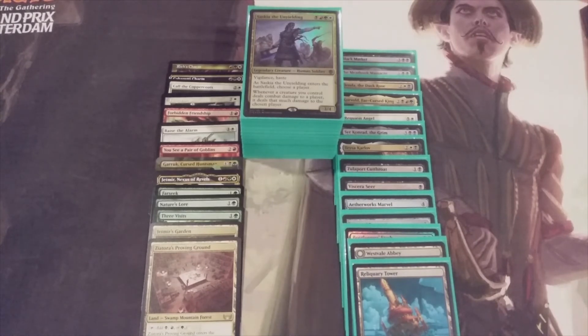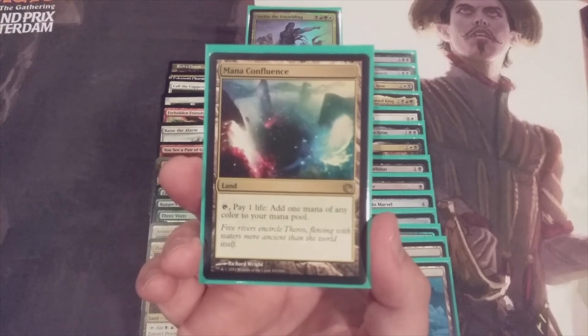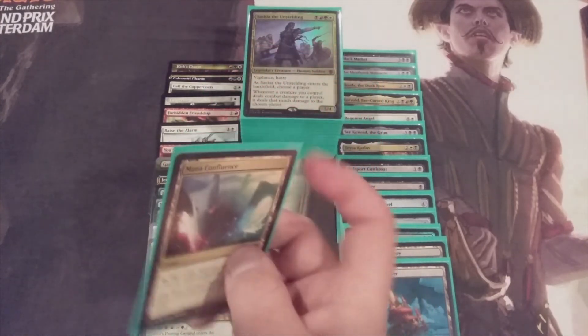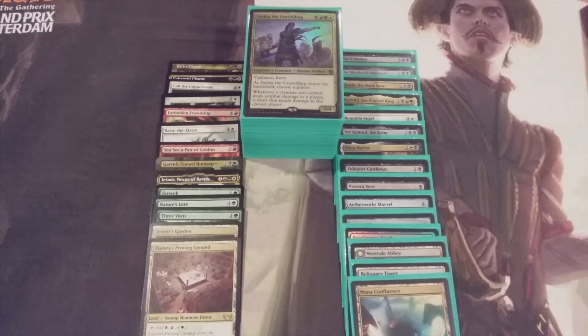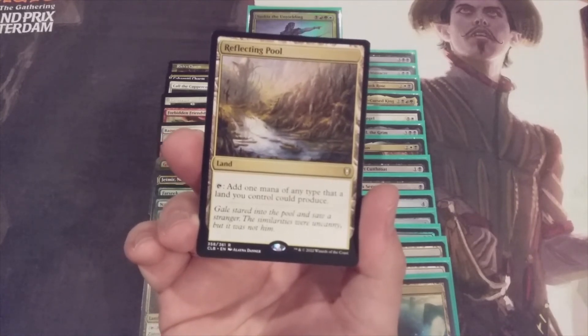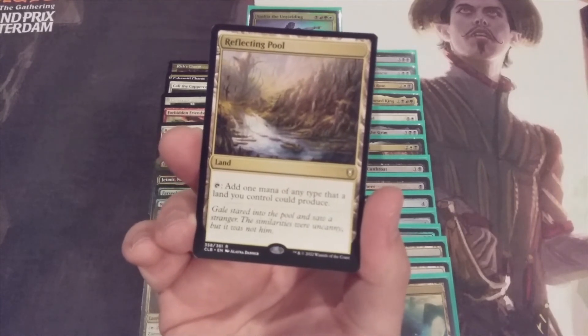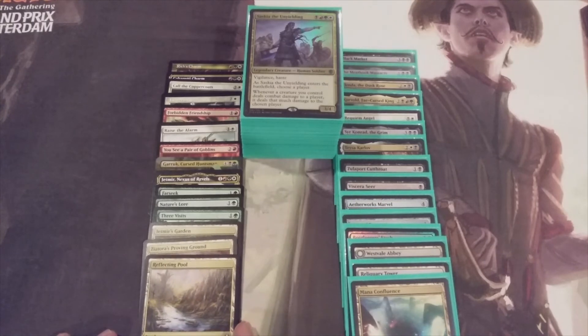The last small mana base change: Mana Confluence is coming out. It gives one mana of any color but costs a life each time. A better addition became available — Reflecting Pool, which under the greatest of circumstances acts as command tower number two, giving us one mana of any color we need without paying the one life. That's a straightforward upgrade.